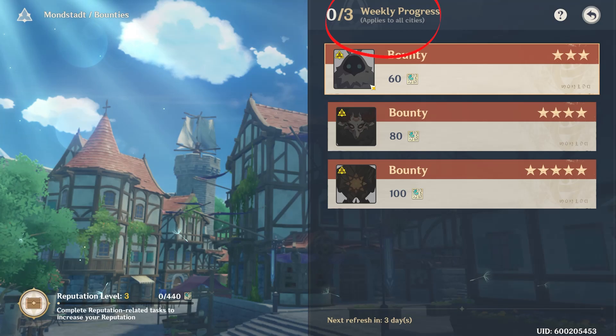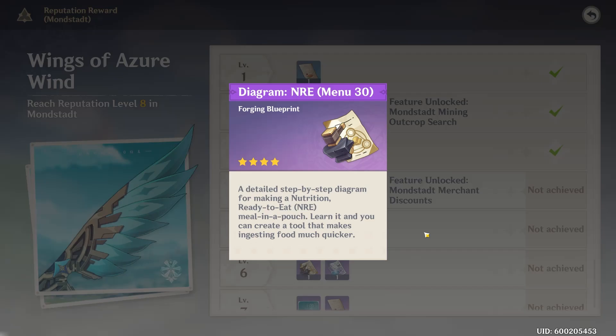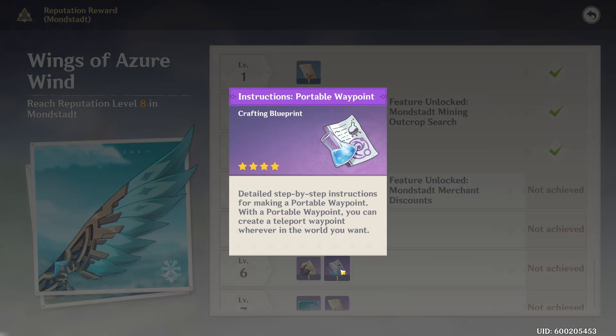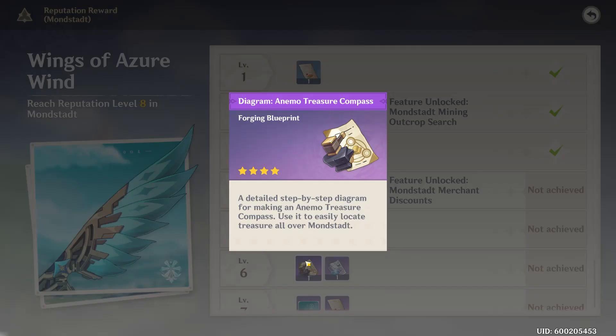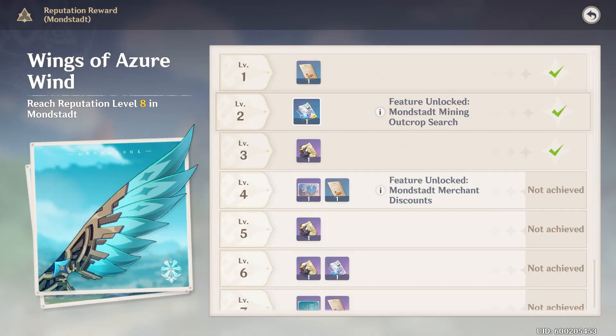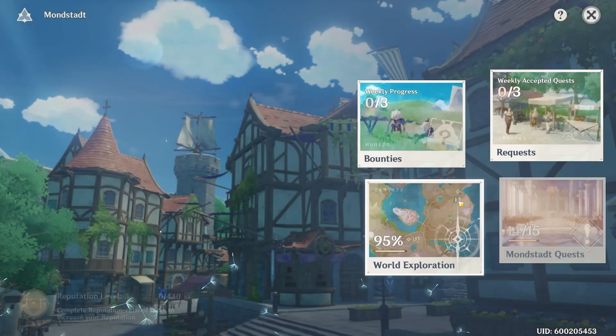The reason I say Mondstadt is better is because you get the meal activatable button so you can use meals while in combat, you get the waypoint so you can place waypoints in the world and teleport to them, and you also get the wind catcher which lets you traverse the world a lot faster. I wouldn't worry too much about the wings — you'll get those over time — but focus on those items first because they're really going to accelerate your experience in the game.